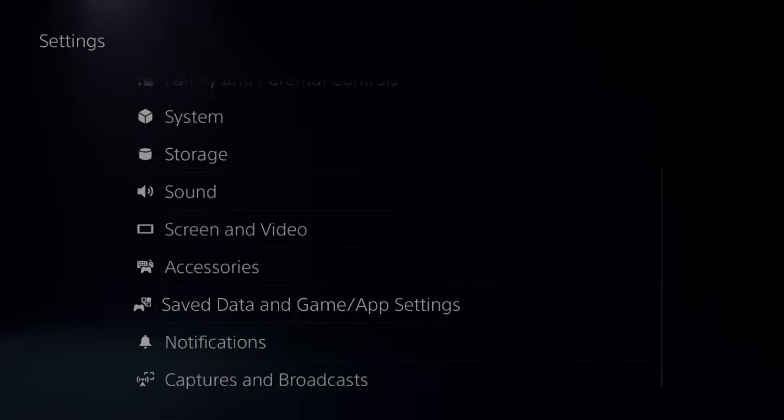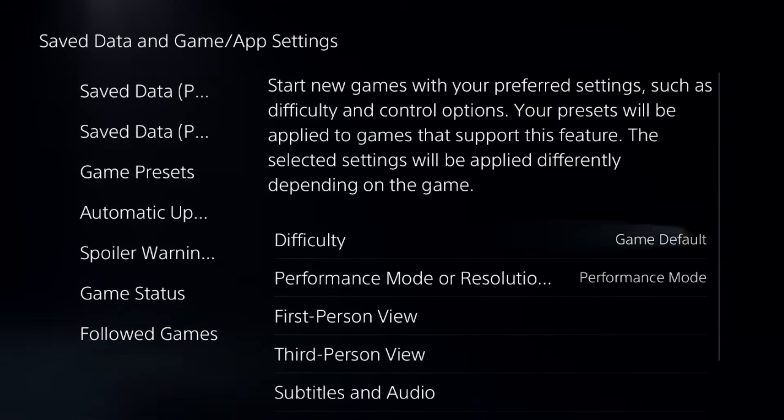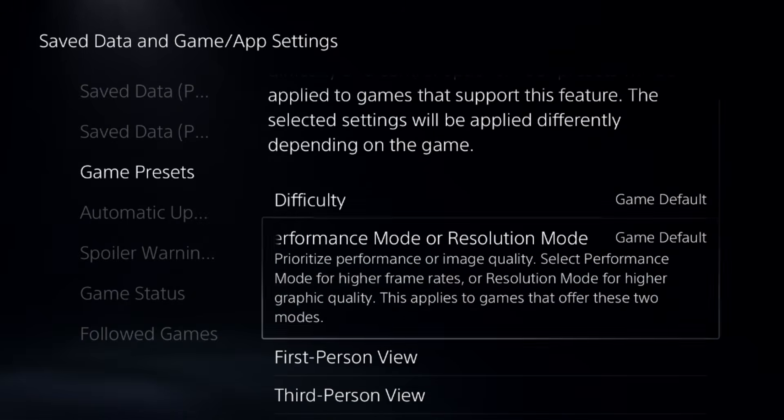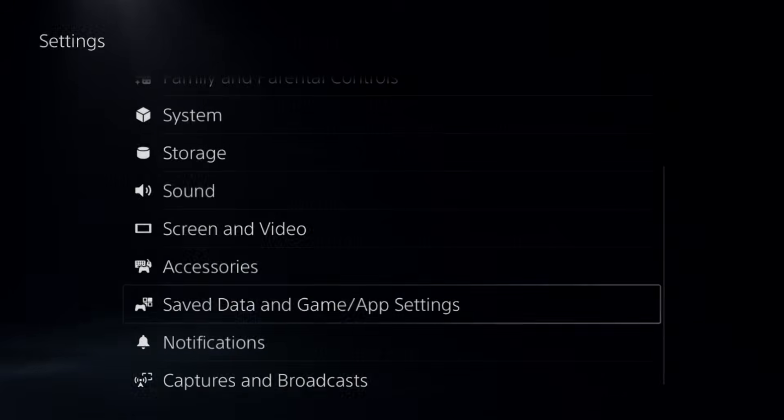Go down to 'Safety and Game App Settings' and select 'Game Presets' on the right side. From the performance mode and the resolution mode, we need to select 'Game Defaults' from here. After that, go back to the main settings.